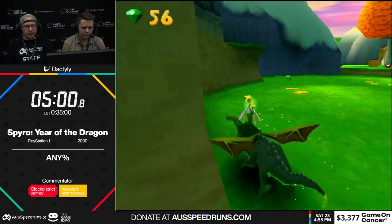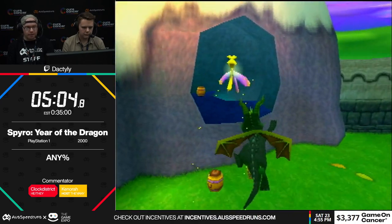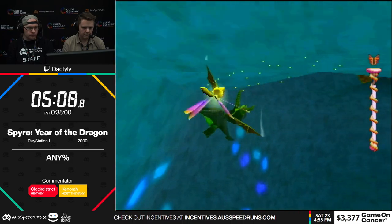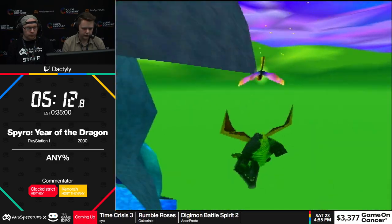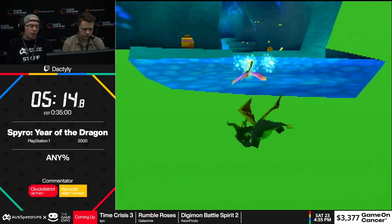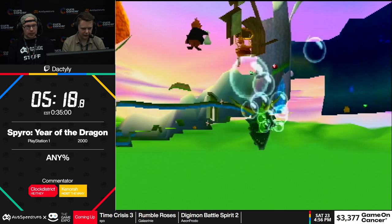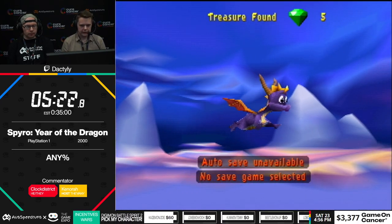Let's try that again. Normally you have to pay a bit of money to unlock the side characters — Sheila is 300 gems — but Dax does it for about 50. There will be no gem collecting in this run. Well, no intention. There will be some gems that happen to get collected as I run past them.